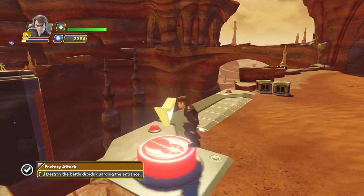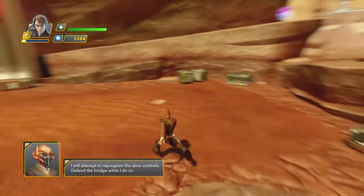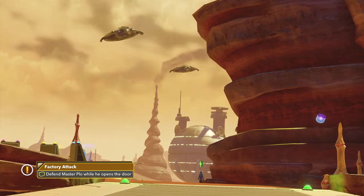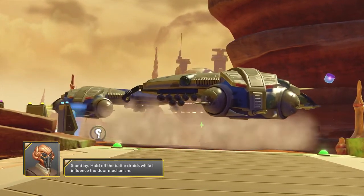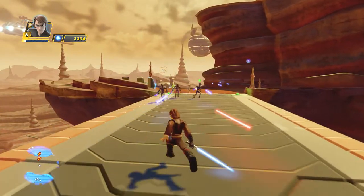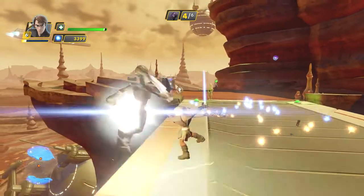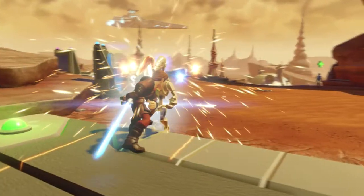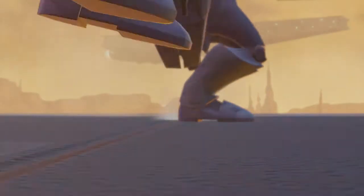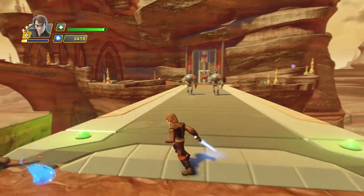Use the button to extend the bridge. There, you guys can come across now. I will attempt to reprogram the door controls. Defend the bridge while I do so. Defend the bridge? There's no one on the bridge, man. I spoke too soon. Hold off the battle droids while I influence the door mechanism. I could use the practice. You guys want to play? Come on, I'll take that. That's a good feature they added.